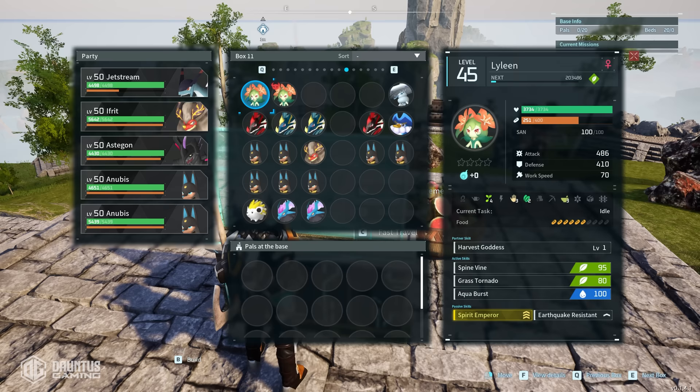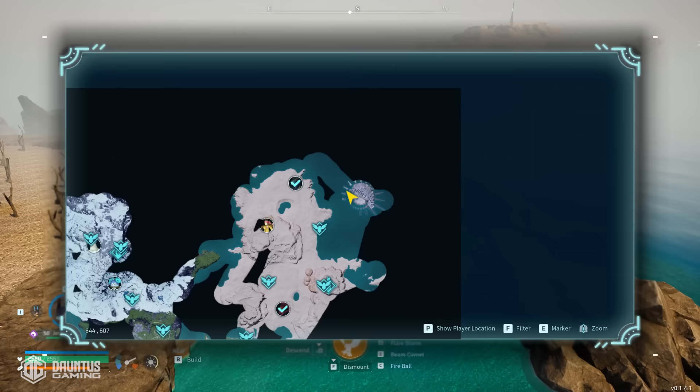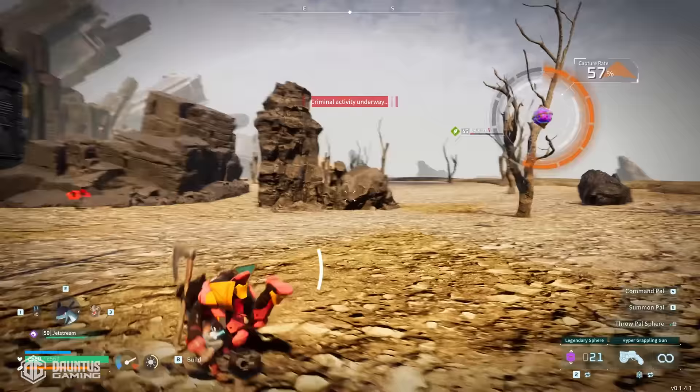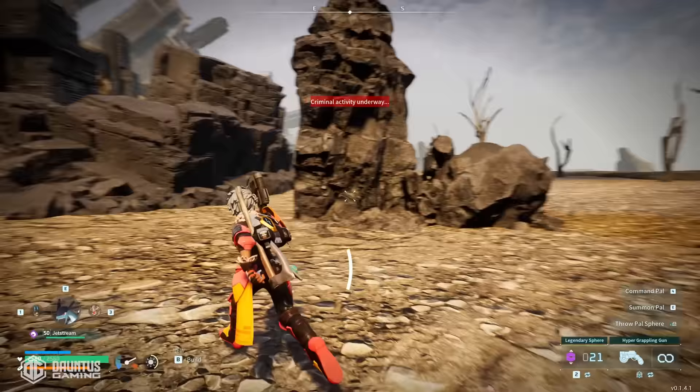Drop at least two normal Lyleen in your base and you're going to have everything you need for all of your planting, gathering, and medicine production needs. If you wanted to have some fun, you could also capture Lyleen at the sanctuary in the very upper right-hand corner of the map, but it is high level — a bit of a challenge, though very fun to catch them in the wild.